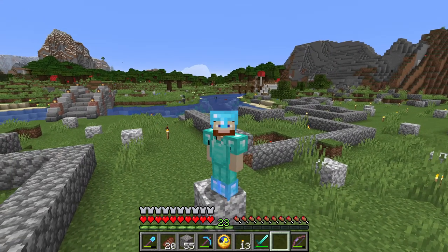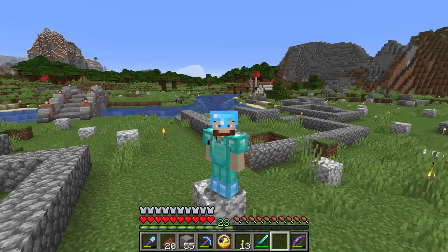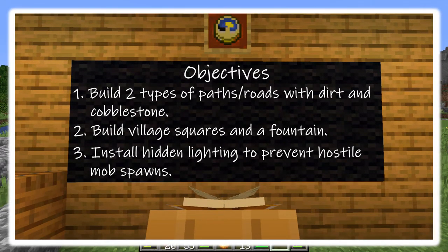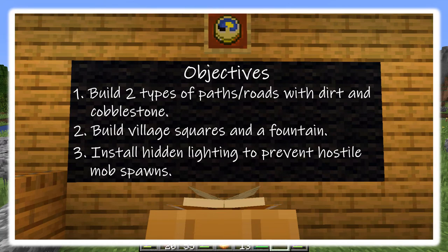Welcome to Minecraft School. My name is JD and I'll be your teacher today. Our objectives are: number one, build two types of paths or roads with dirt and cobblestone. Number two, build village squares and a fountain. And three, install hidden lighting to prevent hostile mob spawns.